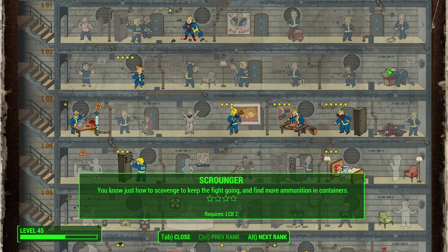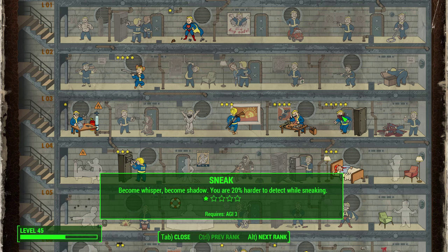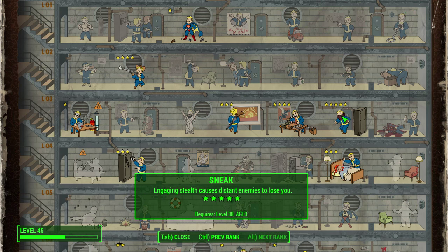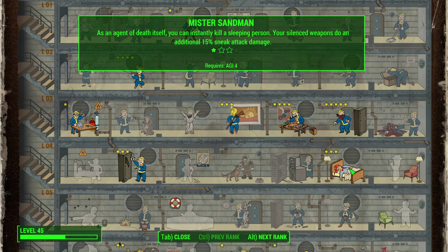Sneak is a key perk — you want to be in sneak mode as much as possible and, more importantly, undetected. At level 1 you are 20% harder to detect while sneaking; at level 2, 30% harder and you no longer trigger floor-based traps; at level 3, 40% harder and you no longer trigger enemy mines; at level 4, 50% harder and sprinting no longer adversely affects stealth; at level 5, engaging stealth causes distant enemies to lose you.